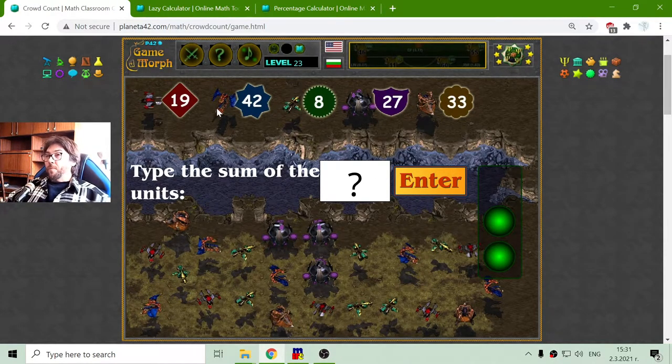The next unit is the Mutalisk. The Mutalisk is a flying unit of the Zerg — one of the flying units. They are 1, 2, 3, 4, 5. Five Mutalisks multiplied by 42. That equals 210.